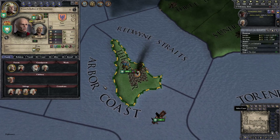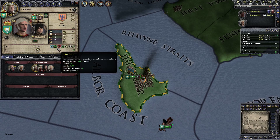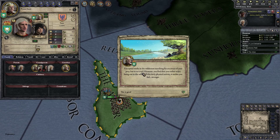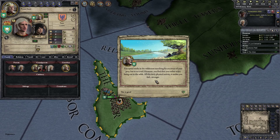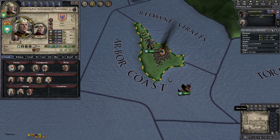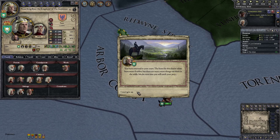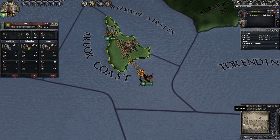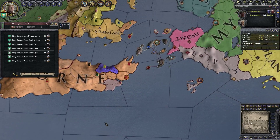We're already 51 years old — time goes by pretty quickly — and even our grandson is already 15. You spent weeks in the wilderness searching for any trace of your prey but to no avail. However, you find that you rather enjoy being out on the hunt — all this daily physical activity makes you feel stronger. 20% chance to become strong — please, please, please... no, it didn't work out. God damn it. 20% chance is too low. If you ever return to court the hunt for the white beast seems fruitless. I won't give up — if we're going to have such events to become strong, it's actually pretty awesome because the strong trait is just ridiculously powerful.